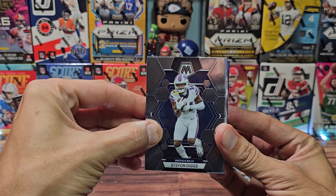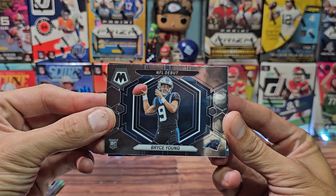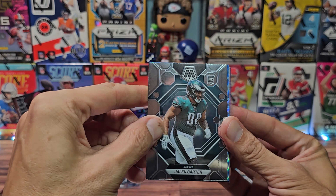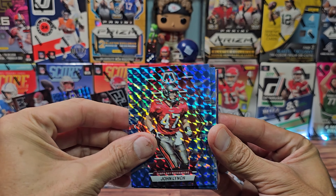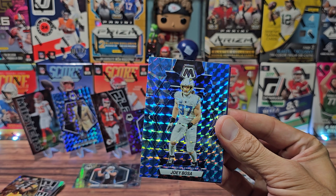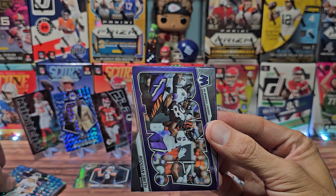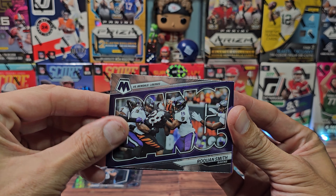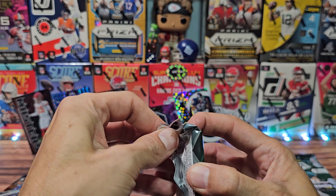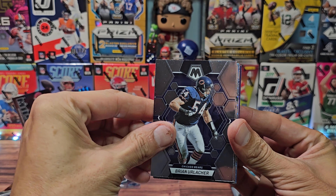So far we're doing pretty good. Stefan Diggs, Jason Taylor, and Bryce Young NFL debut - we'll put him down right there, running out of room. Jalen Carter, John Lynch, a blue reactive - not a rookie - Joey Bosa. A bang for Roquan Smith and a kid reporter. We could get a case hit - let's hit an auto in either one of these, it would be declared an instant winner.